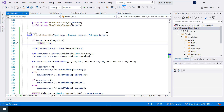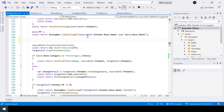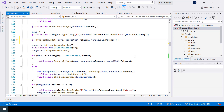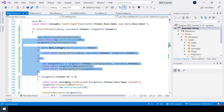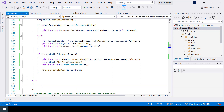Inside the RunMove function, before executing all the move logic we should check if the move hits or misses. I'll call CheckIfMoveHits passing the move, the source Pokemon, and the target Pokemon. If the move hits we execute all the code; otherwise if the move missed we just show a dialogue like 'the Pokemon's move missed.'